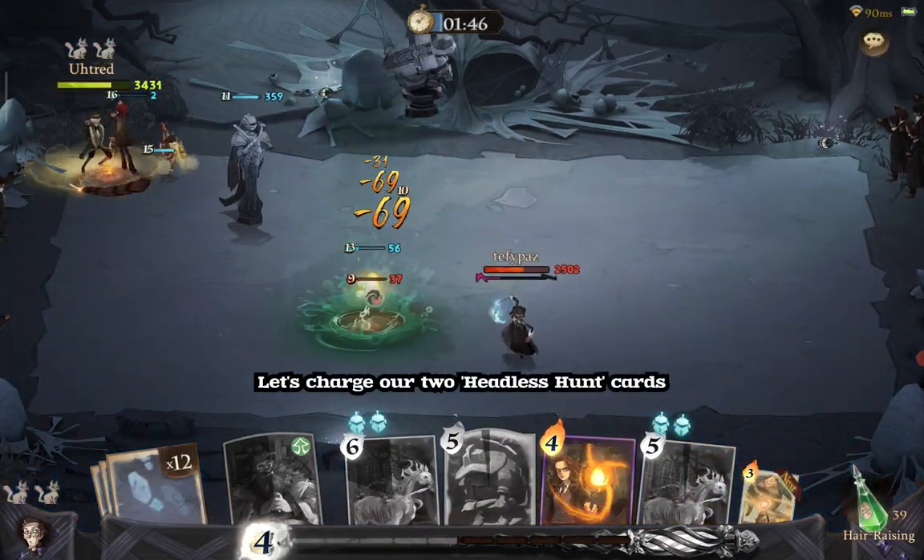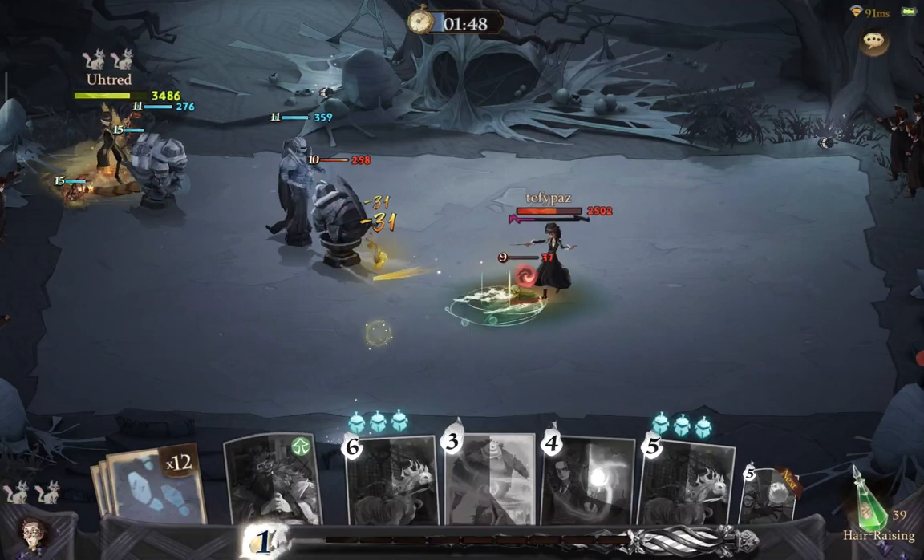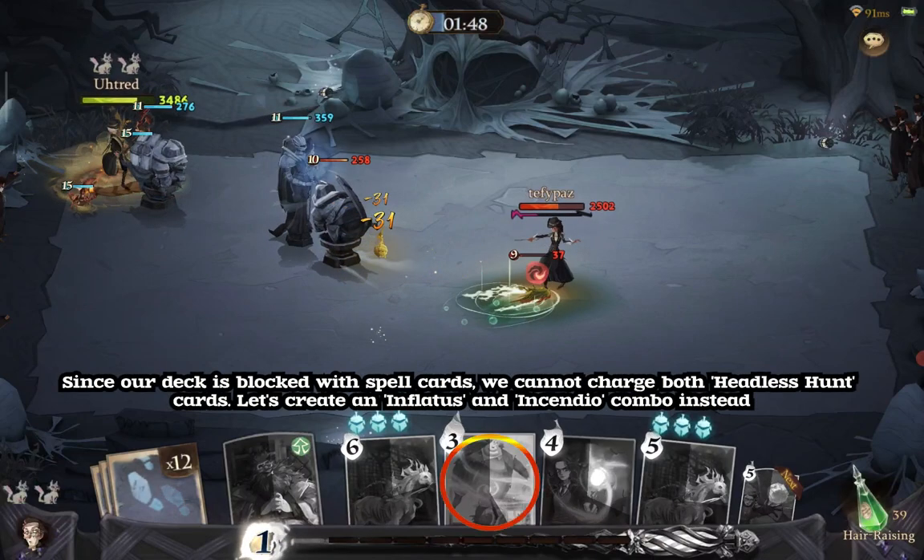Let's charge our two Headless Hunt cards. Since our deck is blocked with Spell cards, we cannot charge both Headless Hunt cards. Let's create an Inflatuses and Incendio combo instead.